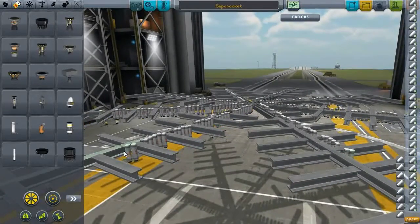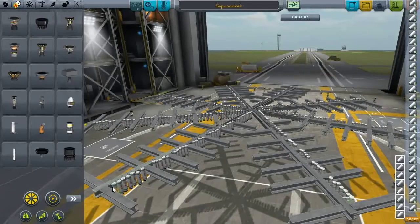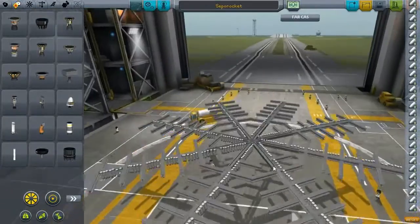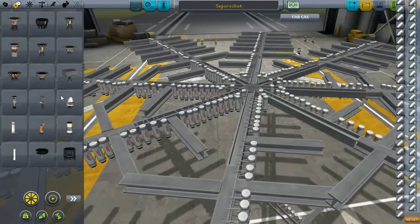My idea was to see just exactly how feasible they are without the infinite fuel cheat. So here I am building a frame just out of girders, which are reasonably light, and just sticking thousands of sepatrons to it.